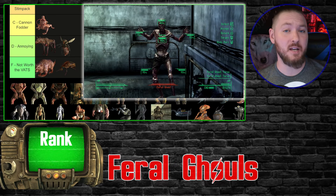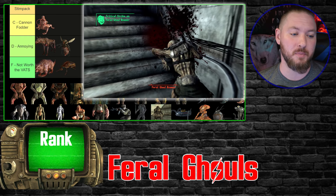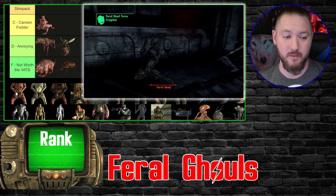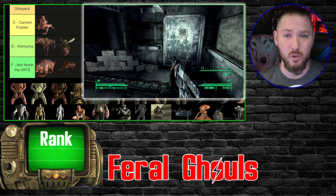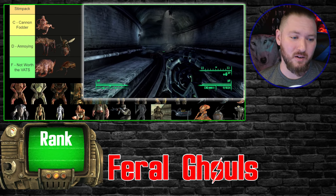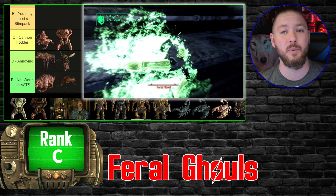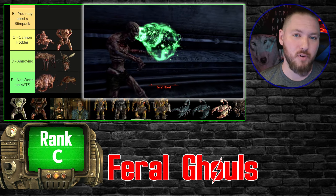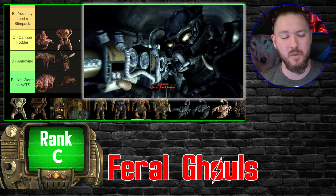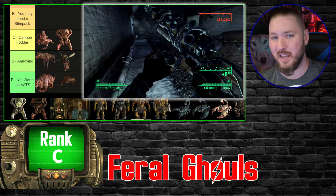Next we have the Feral Ghouls. For anyone new to the Fallout franchise, these are basically the zombies of the wasteland — mindless irradiated humans who just want to kill you. I have three variants. The first covers standard Feral Ghouls, Swamp Ghouls, and Roamers — all various strengths of each other. I'm putting them in C tier — cannon fodder. Especially in the metro tunnels you'll run into so many of these guys. They're a constant threat, but even in groups they're never really scary.